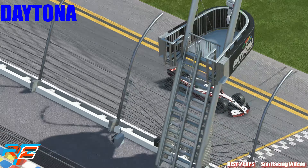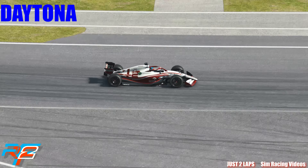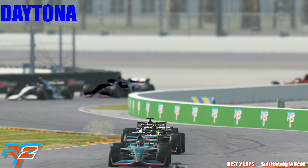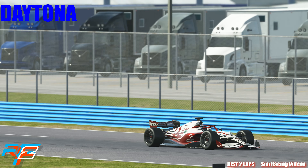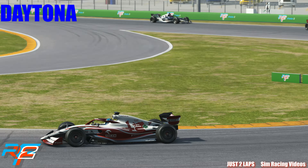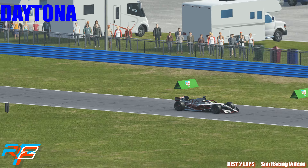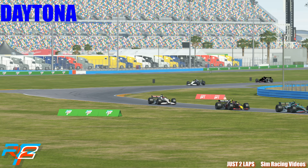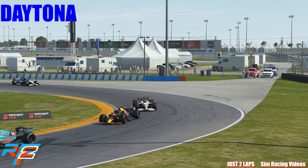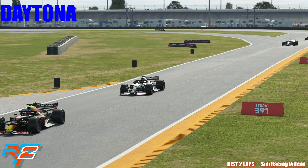We have improved CAI at T1 and the bus stop. They fixed a floating marshal inside the seat at T1, and also fixed some minor verge issues and some issues with safety vehicles, which I cannot show you now because this is just a race on the track. They also optimized trackside RVs with a reduced poly count, so I'm not sure if this really affects any performance.